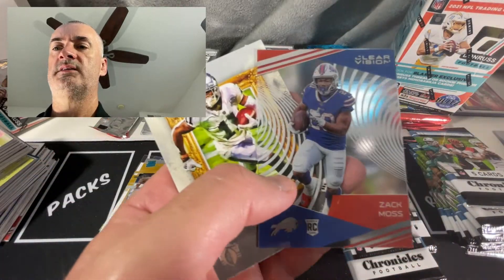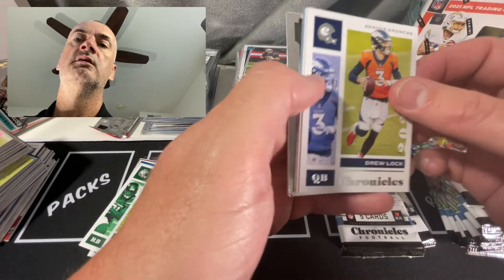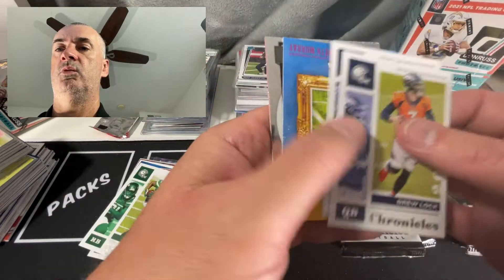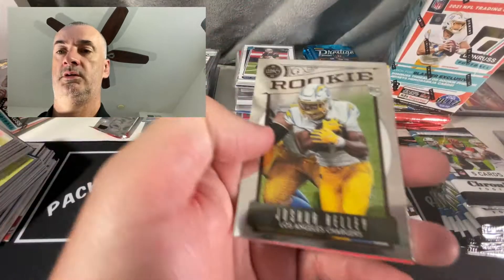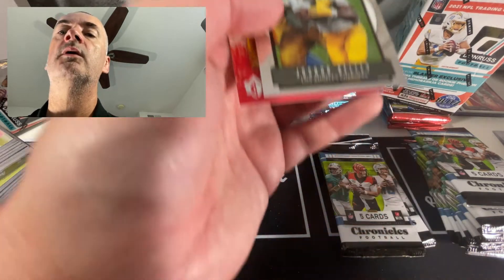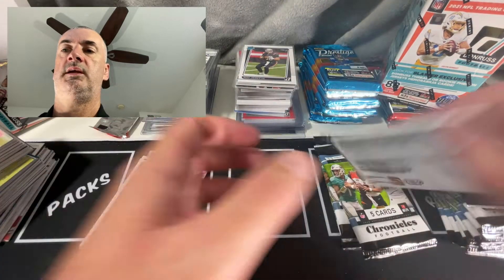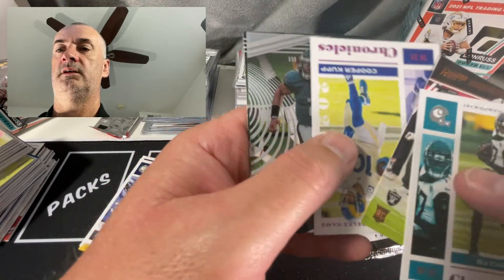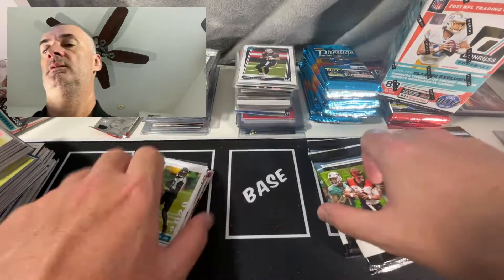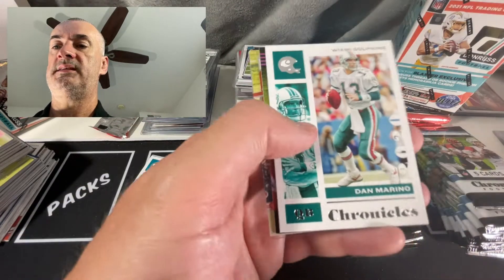Pink Chronicles, Zach Moss Clear Vision, and that Rugs. Looks like we got a shiny Legacy card coming up. Lock Wilson, Kenneth Murray pink, a Joshua Kelly - centering looks all right on that one, a little thin on the bottom. Darrell Williams - can't say I've seen much of his stuff. Rogues, Jalen Hurts Clear Vision - nothing much going on in this blaster so far, it's a little dormant. Maybe we'll get something good in these last three packs.